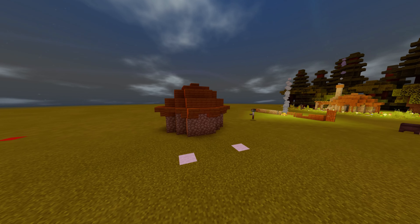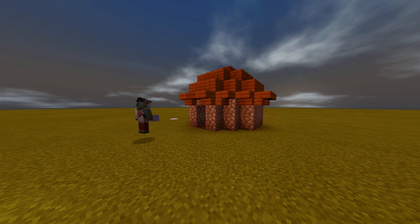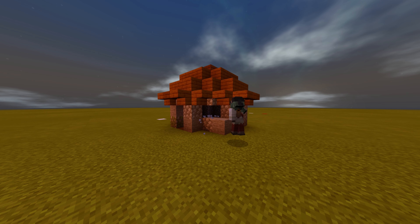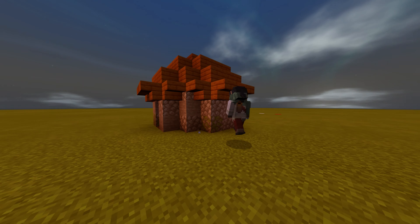Go back and add texture to the build. You want to grab your mossy cobblestone, some stone brick, and go around your build texturing it up a little bit to give it a nice medieval, run-down kind of feel.